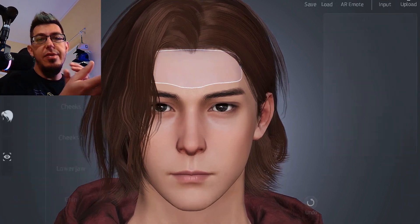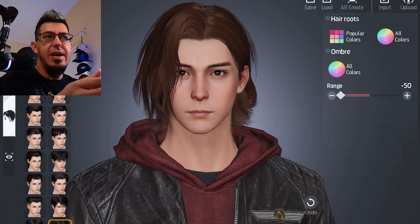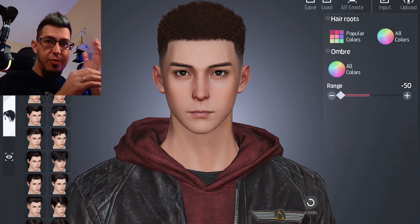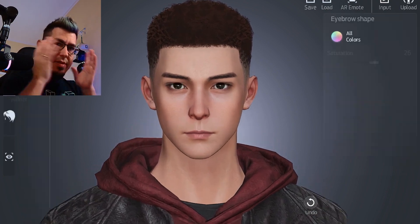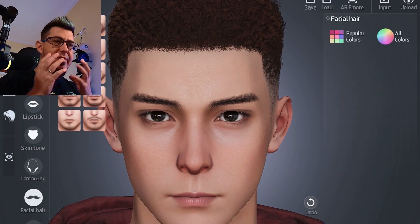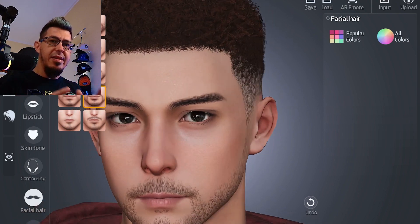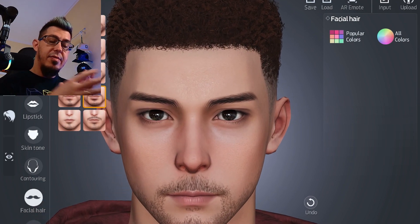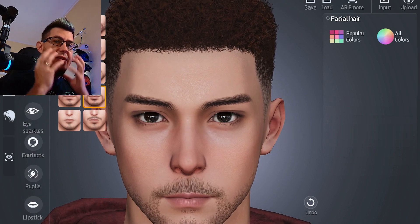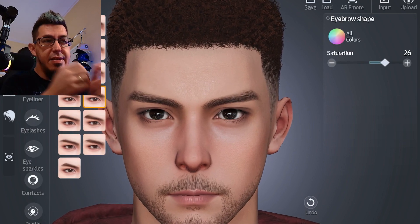I started with importing one of his photos, which was an okay starting point but very far from what I wanted to achieve. After that, I set a short haircut to have better visibility over the face, and then I started with the facial hair. I wanted that in place because it's something very strictly tied to Asmongold — he always has that unshaved look.